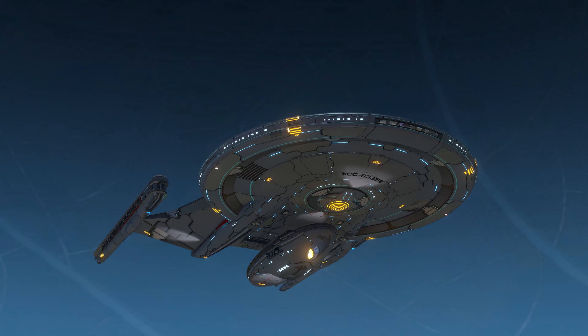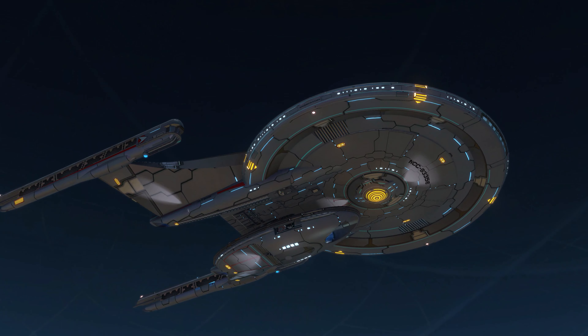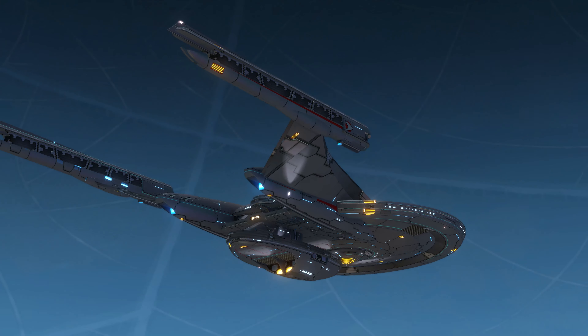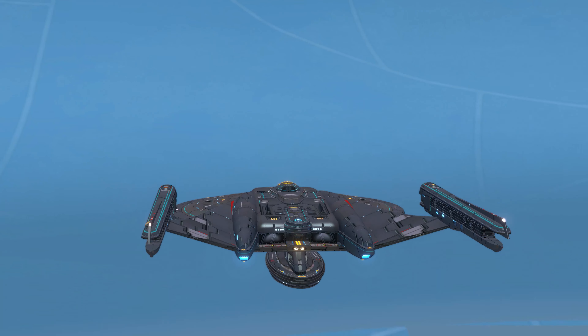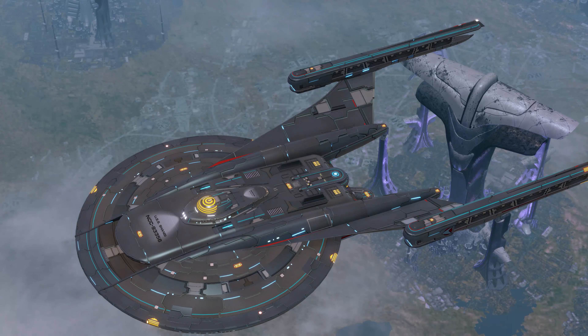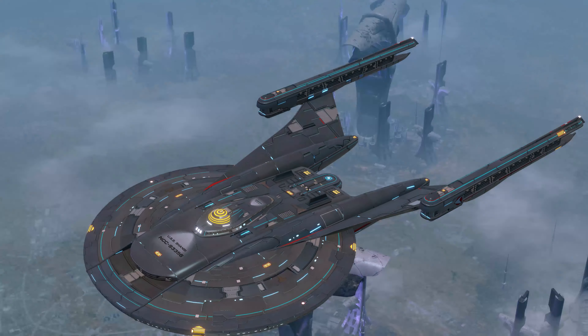Here's the Tier 6 Terran Task Force Vanity Shield. Also looks good — I do like it. Though that symbol on the top looks like a power button. This is how you turn on the ship — you go out and press the top and it powers everything on.